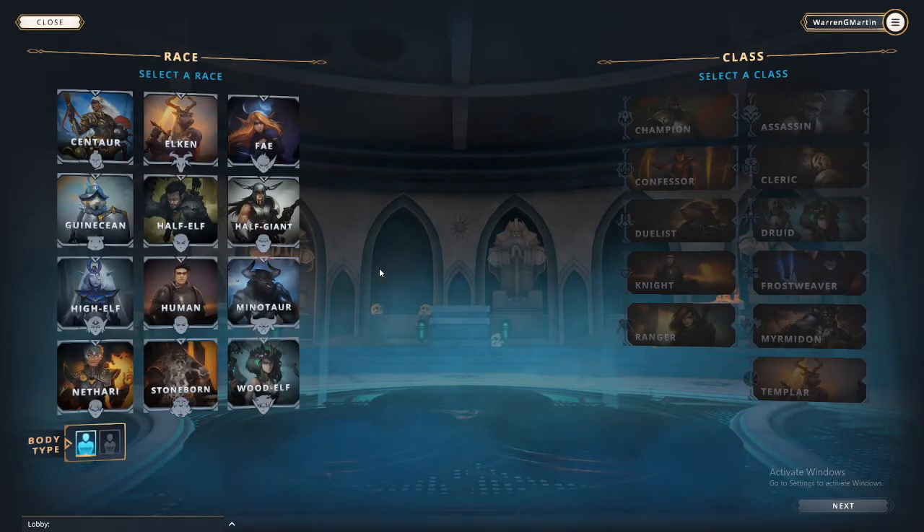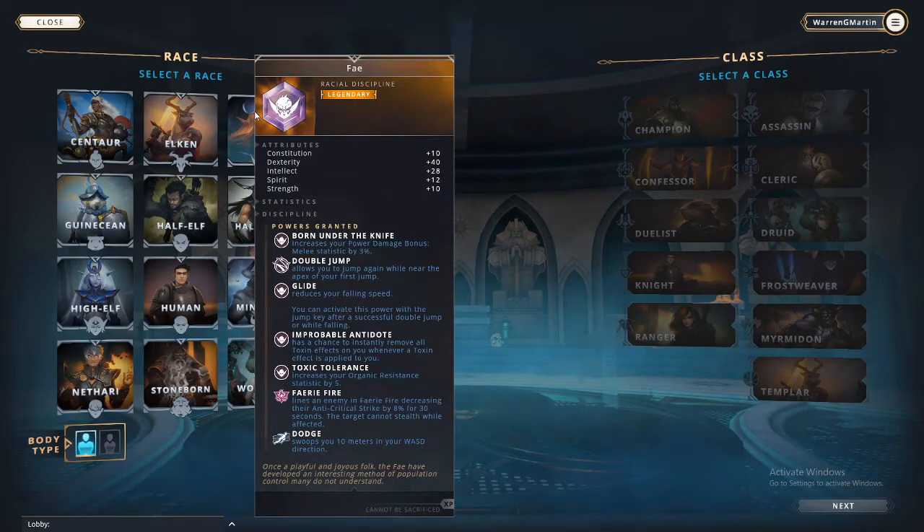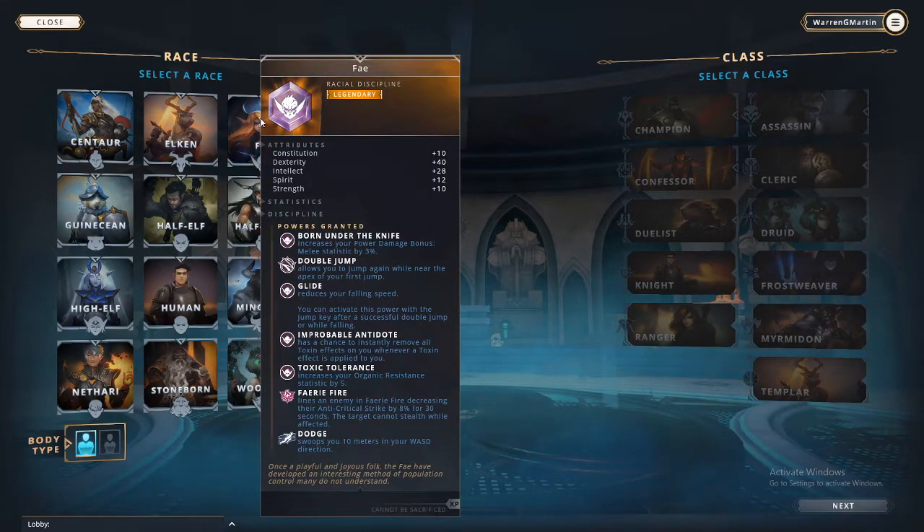I don't want to choose something boring. What's the fave? High dexterity — increase your power damage bonus melee statistics about 3%. High dexterity — increase your organic resistance to 5. Sweeps hue, 10 meters. This is falling speed.